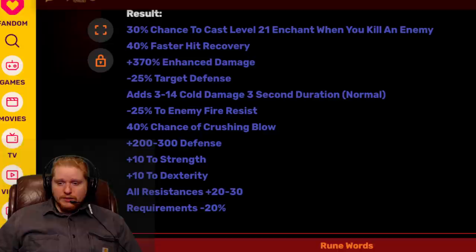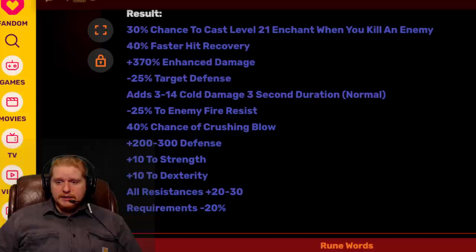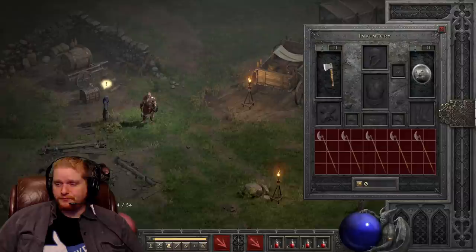We also have 200 to 300 extra defense, which is variable and really sweet because extra defense means your mercenary gets hit less. Plus 10 to strength and plus 10 to dexterity — the strength specifically helps your mercenary equip more gear. We have all resistances 20 to 30, which is definitely welcome. It can overcap them, which is important against lower resistance curses, conviction monsters, and for surviving fights like uber Mephisto. Finally, -20% requirements from the Hel rune means your mercenary can use this weapon a bit sooner.